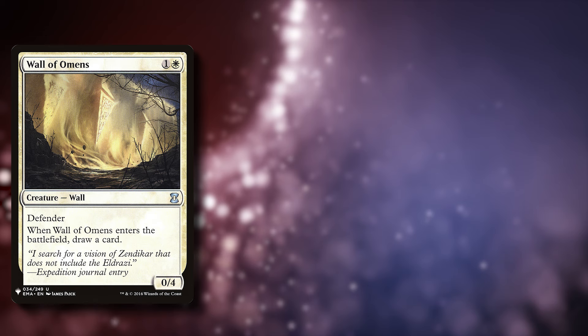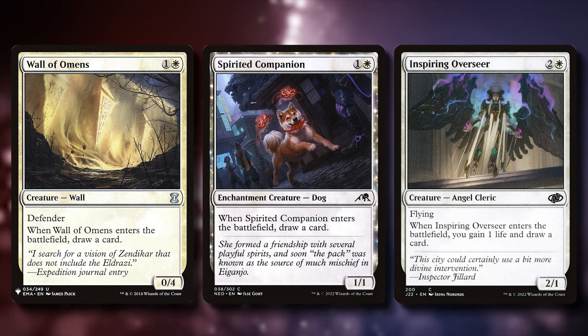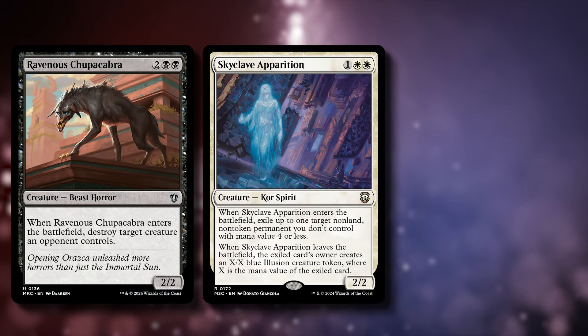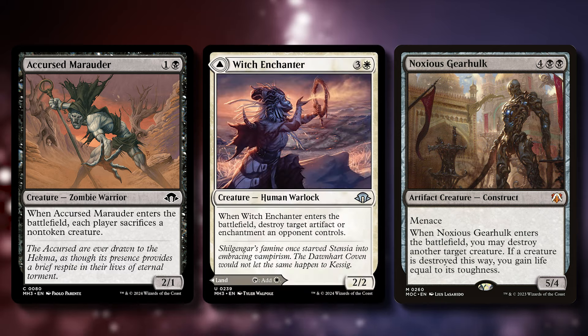The cantrip creatures consist of the usual bunch with Wall of Omens, Spirited Companion, and Inspiring Overseer — nothing too fancy, just solid cheap creatures that give us value throughout the game. And finally, there are the removal creatures: Ravenous Chupacabra, Skyclave Apparition, Noxious Gearhulk, Accursed Marauder, and Witch Enchanter.